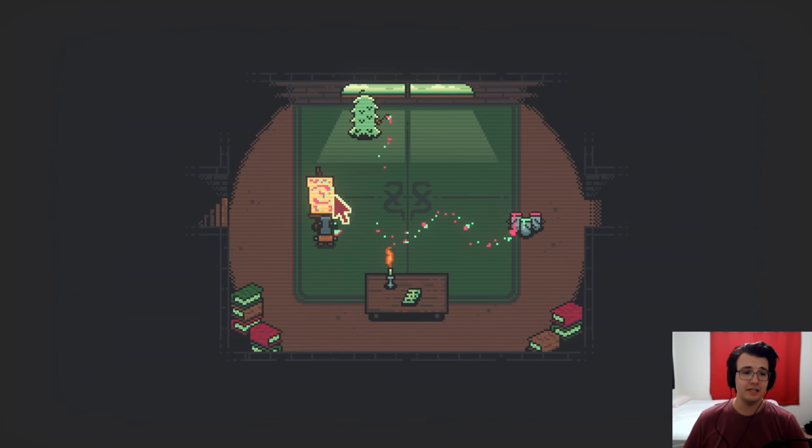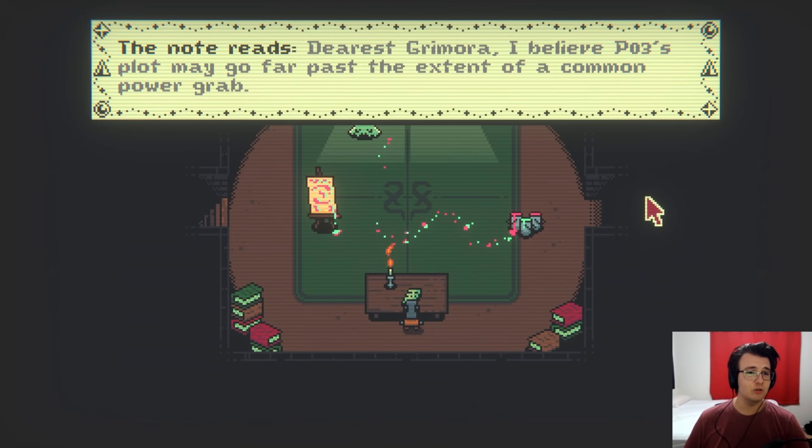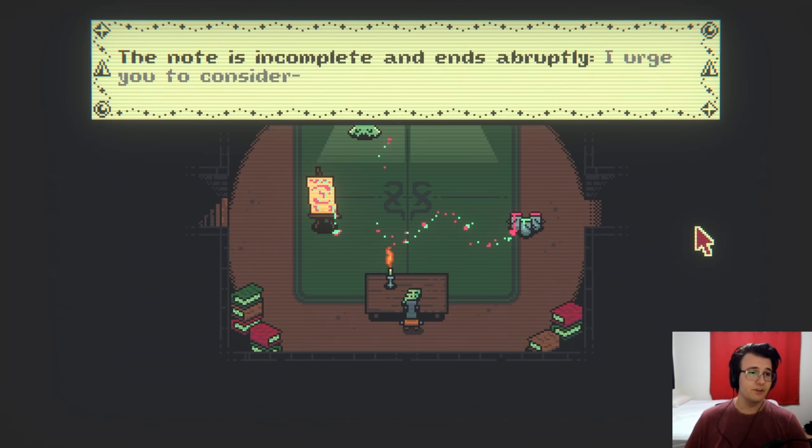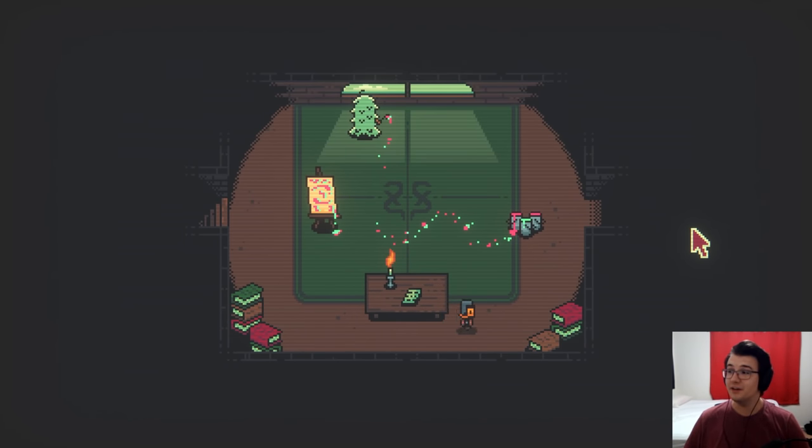What is going on here? What is this note? The note reads: Dearest Grimora, I believe PO3's plot may go so far past the extent of a common power grab. Indeed, this great transcendence will have catastrophic and unpredictable results. The note is incomplete and ends abruptly. I urge you to consider... Wow, they were killed as they were writing the note? Amazing.